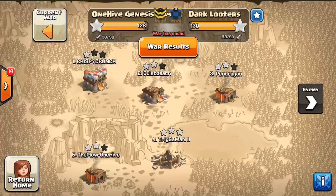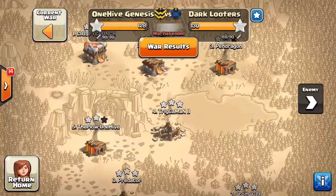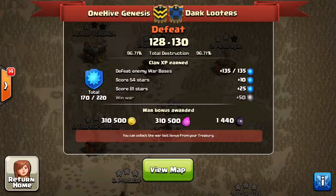So we also had a Town Hall 11 that they could not two-star, which was Crispy Crunch. The moral of the story is that Town Hall 11s are still learning their attacks and we're seeing some growing pains. But like we saw in this war, if Town Hall 10s can go up and two-star Town Hall 11s, that frees up the Town Hall 11s to go down and three-star the Town Hall 10s. The next video is going to cover the Town Hall 10s, so stay tuned for that — hope you enjoyed this one, see you guys later.